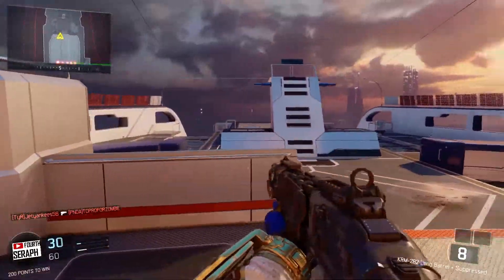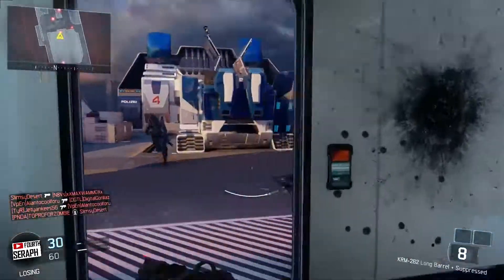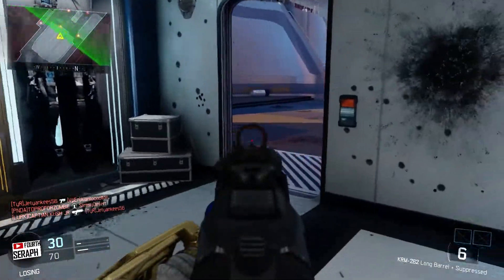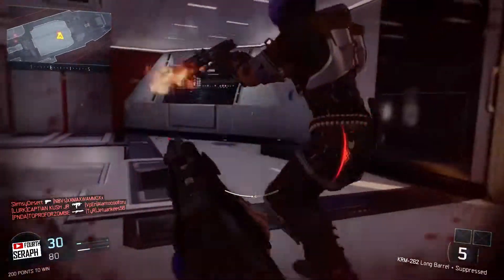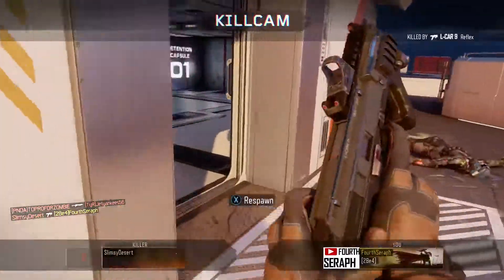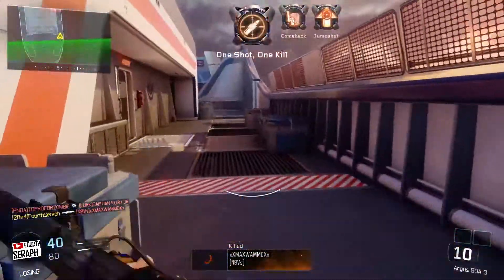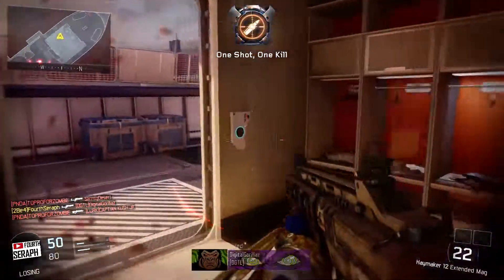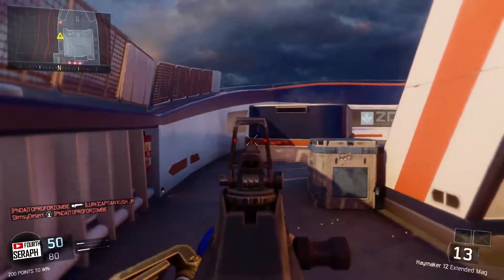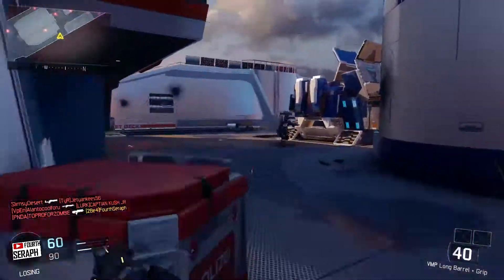The first two I'm kind of less excited about than the second two. The first one is called Citadel. The description is: once home to a powerful medieval army, this ancient castle now sits broken and abandoned. Tight corners force close-quarter engagements, while the moat and drawbridge allow for unique player movement opportunities in this mid-sized map. This one does actually sound pretty good — it's a medium-sized map that kind of forces close engagements, which is what I like. Hopefully it'll be a really good map.